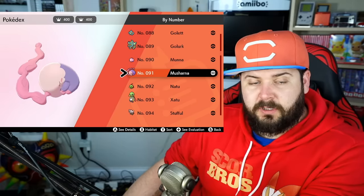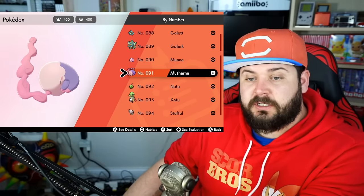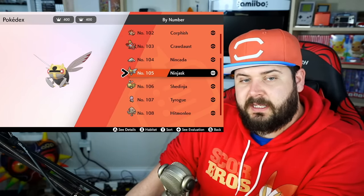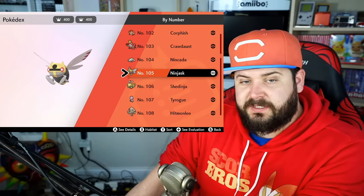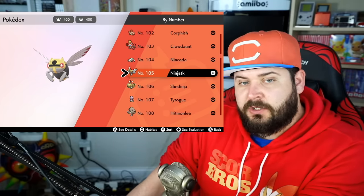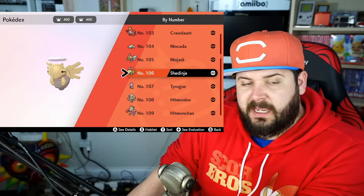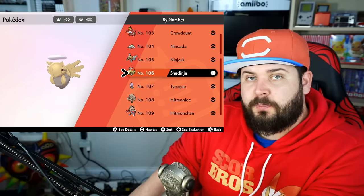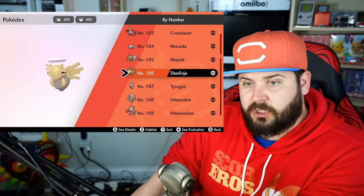For Munna to evolve into Musharna, you need to use a Moonstone. Nincada doesn't have any special evolution requirements; however, when it hits level 20, it evolves into Ninjask and also creates Shedinja. So in order to get Shedinja in the game, you have to evolve Nincada at level 20 with an open Pokémon slot in your party.